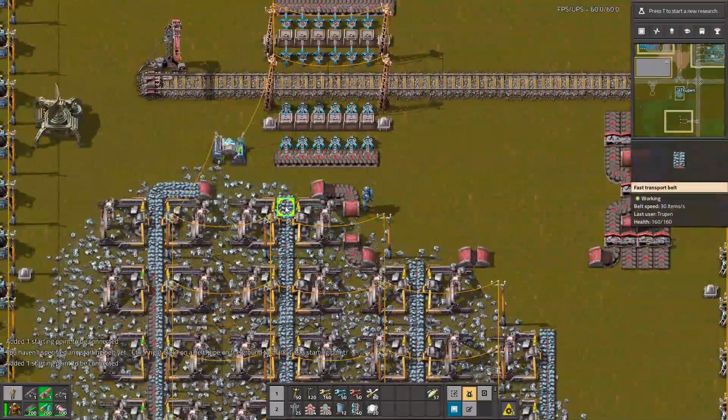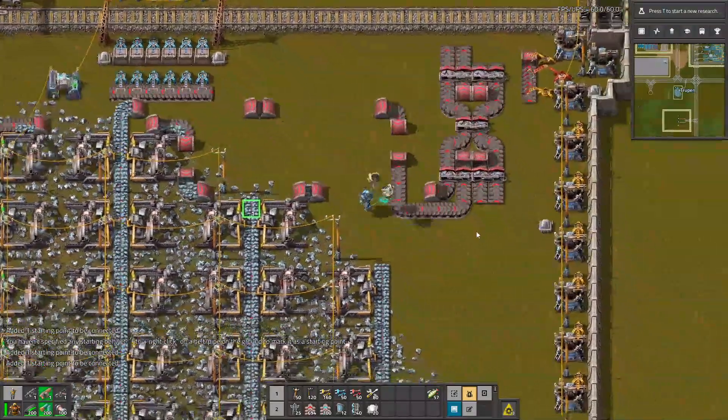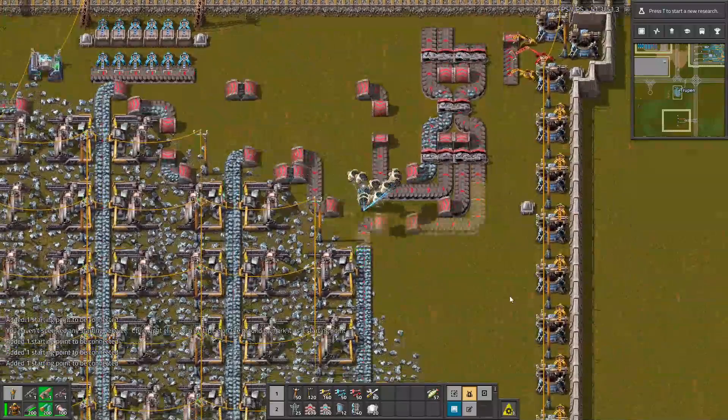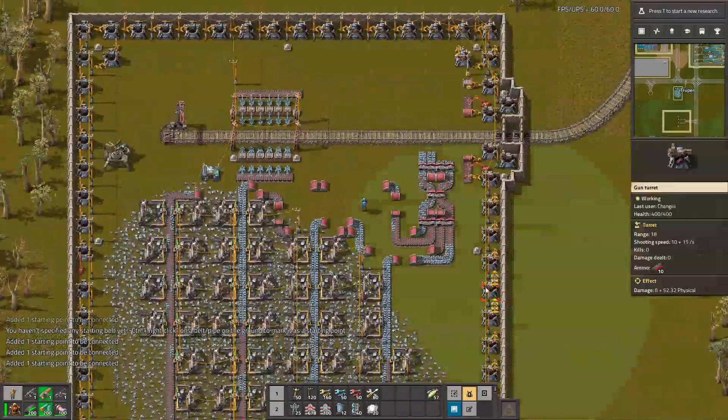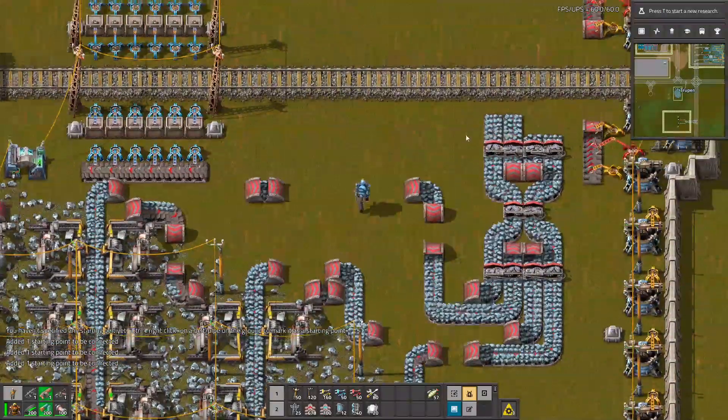Another one — Ctrl and right click and Ctrl and left click. Another solution. So let's go also with those belts and everything is being connected. I know it's looking very spaghetti-like but it's working.